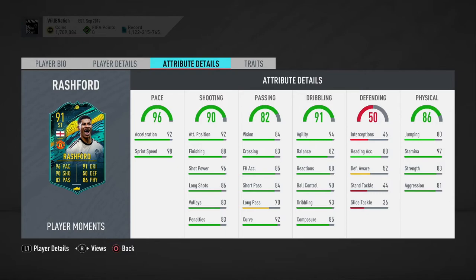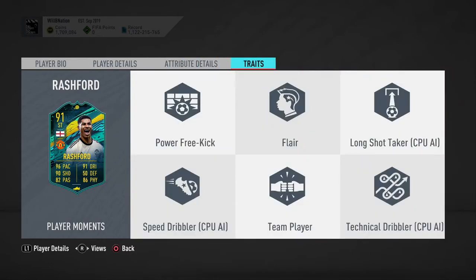Skipping past the defensive stats — physically, aggression of 81 is fantastic, strength of 83 is very good, stamina of 97 is exceptional, and jumping of 80 is okay as well. All in all, pretty good.